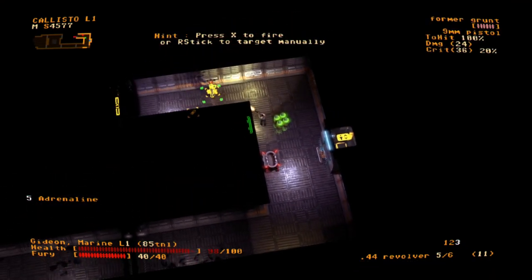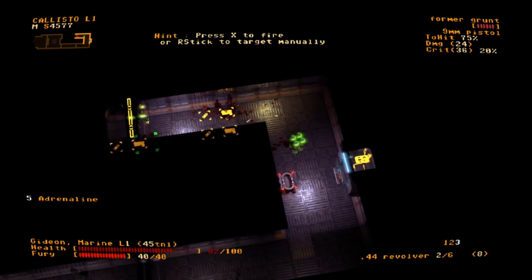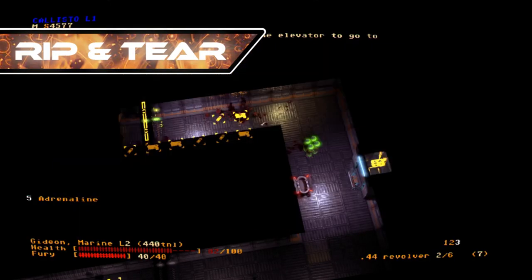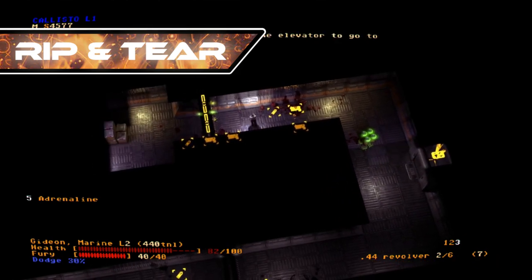Jupiter Hell is a true roguelike, which also means it's turn-based, but it has the soul of a fast-paced first-person shooter that makes the game feel very unique. Jupiter Hell is incredibly simple to learn, and the short tutorial will have you ripping and tearing your way through Hellspawn within minutes.